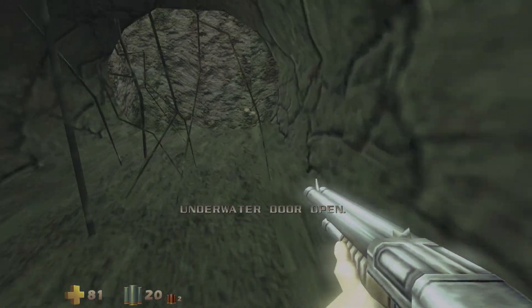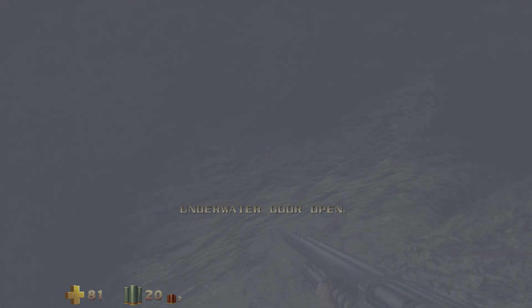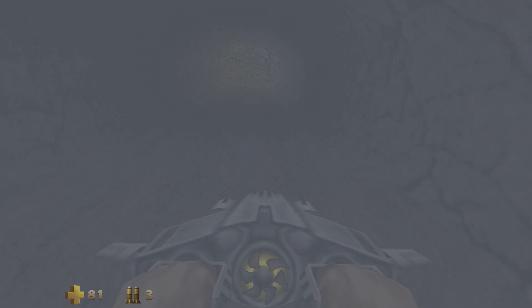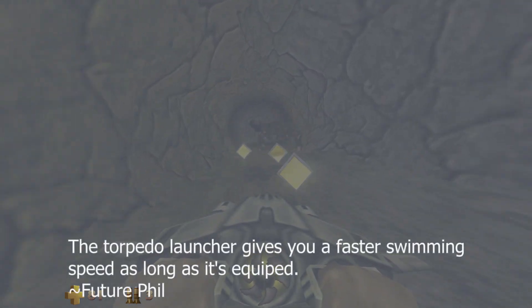We hit the switch here. It'll open the underwater gate here. One interesting thing about the torpedo launcher - you want to use it more as a mobility device than an instrument of destruction. As you see there, it's really hard to hit the enemies here.